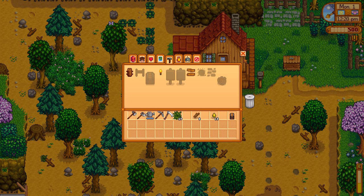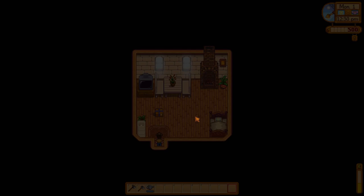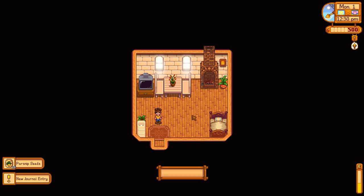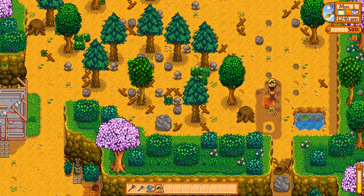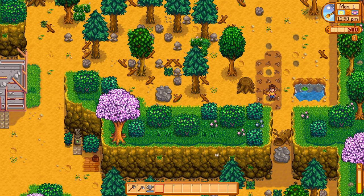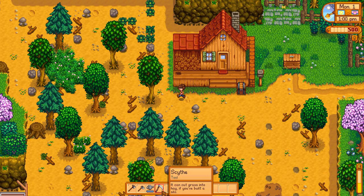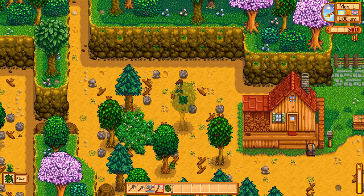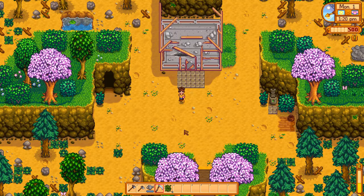Let's craft our first chest. We'll want our axe and our hoe. We'll get our parsnips — I think it's 12:30. We might spend a couple more minutes looking for one more mixed seed because if we can save the money on that potato and not have to buy it, that would be good for us. Let's just clear off a few more of these weeds. One of the things about this farm that is really nice is that the south exit is clear.